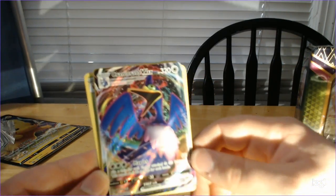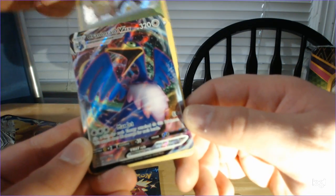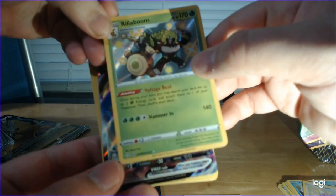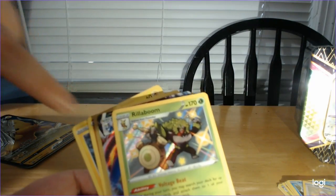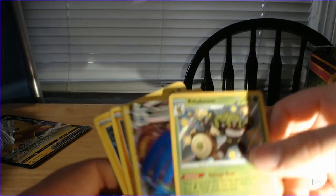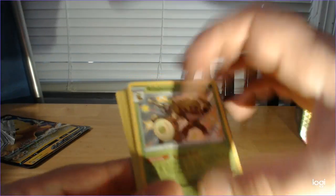Oh God, what is this pack? Look at this. Max Jet — flip a coin for each energy attached to this Pokémon; this attack does 80 damage for each heads. And this is also a shiny. So we got a really good pack. So that's a shiny Rillaboom and then a full art Cramorant VMAX on the back. You can tell by the sparkles — it's also textured, and the shiny star right down there. Wow, what a pack!